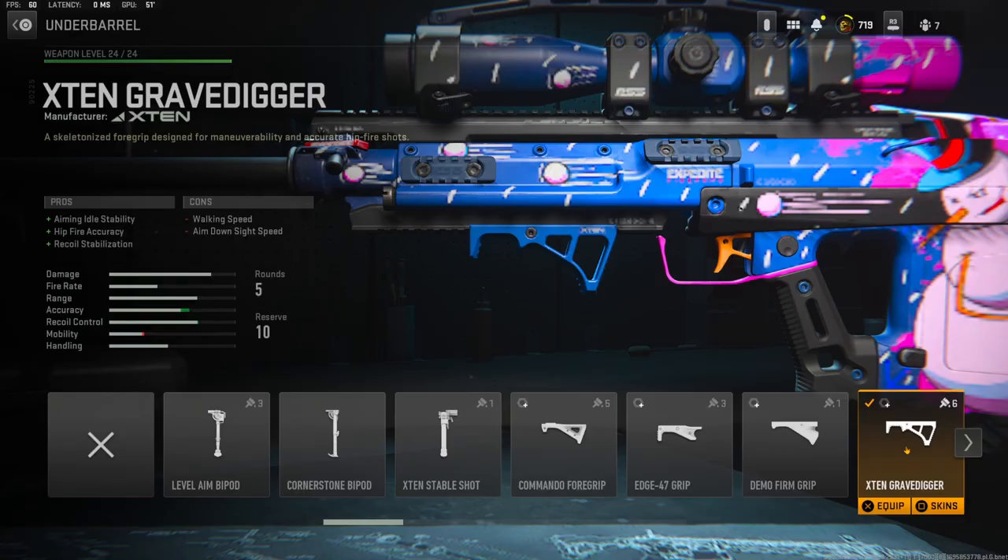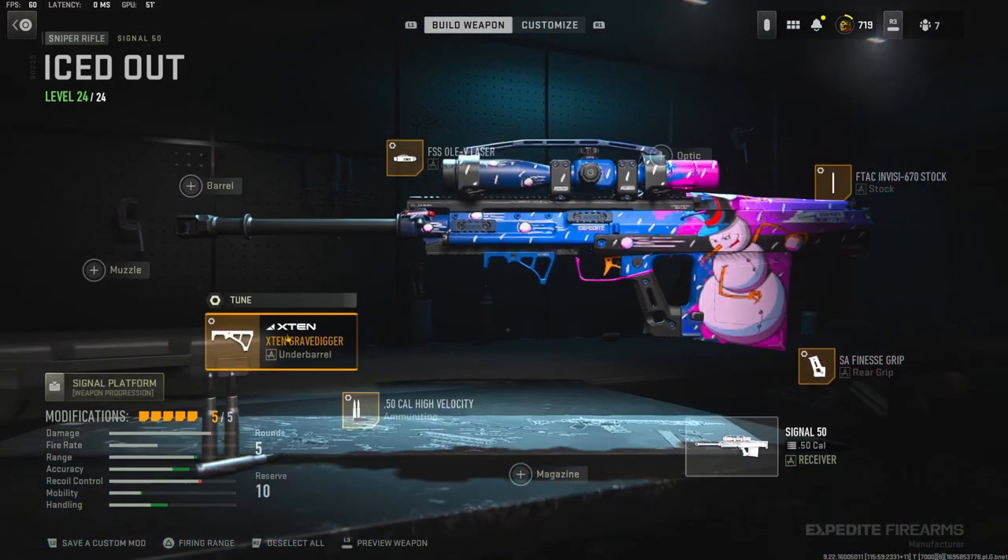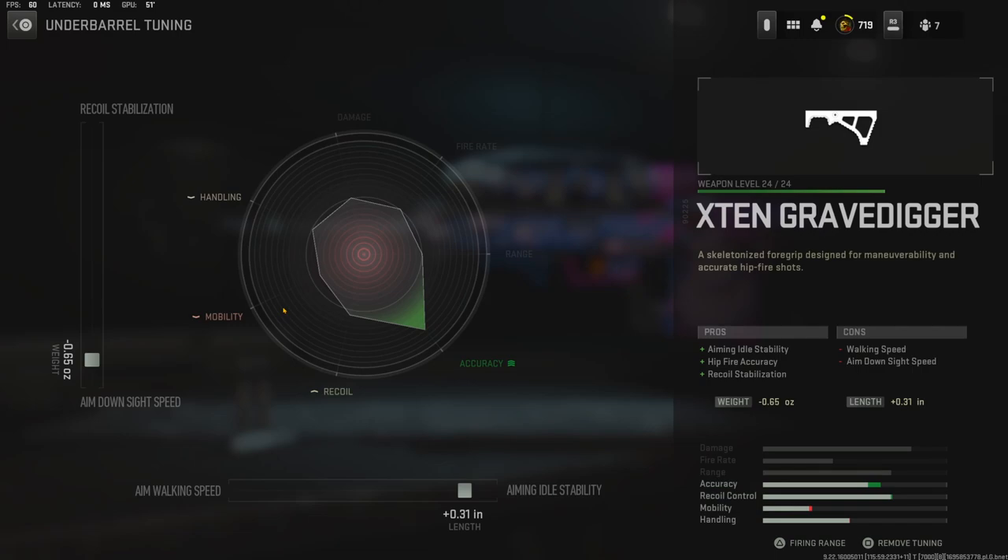Over on the under barrel I'm using the X10 Gravedigger for aiming auto stability, hit fire accuracy, and recoil stabilization. The tuning I'm going with is negative 0.65 ounces for aim down slide speed and plus 0.31 inches for aiming auto stability.